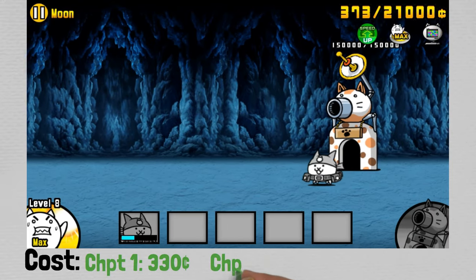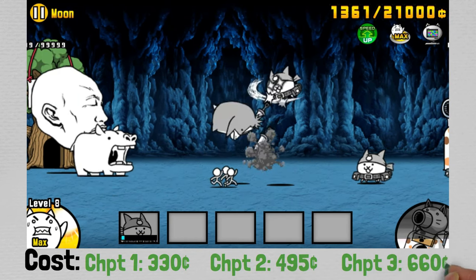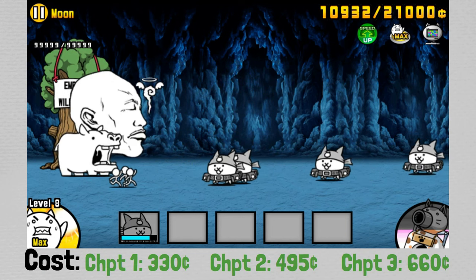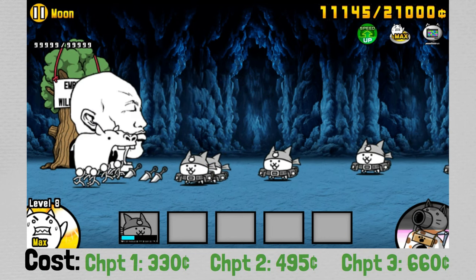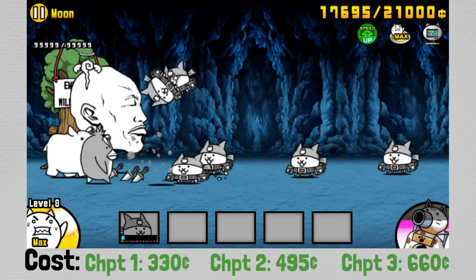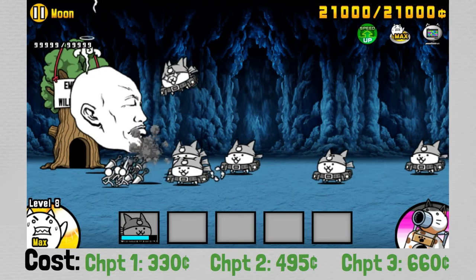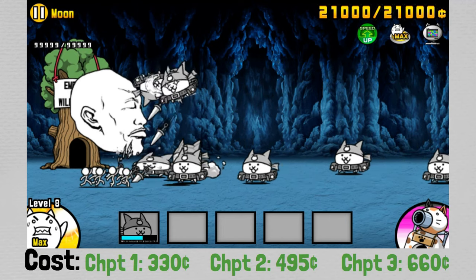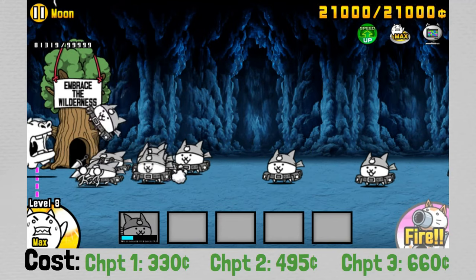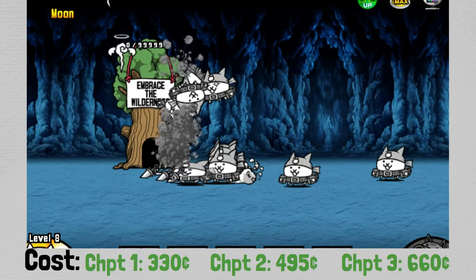Thief Cat actually has a pretty interesting strategy for most stages, and it ultimately stems down to economy. Thief Cat is a very cost-effective unit with decent stats and gets you extra money from enemies. Generally, how you want to play is to send out almost exclusively Thief Cats — maybe a couple meat shields — but predominantly Thief Cats at the beginning of a stage. This lets you kill off the very early, honestly pretty weak enemies and get double money from them, allowing you to save up much faster and get better units on the field earlier or upgrade your Worker Cat.